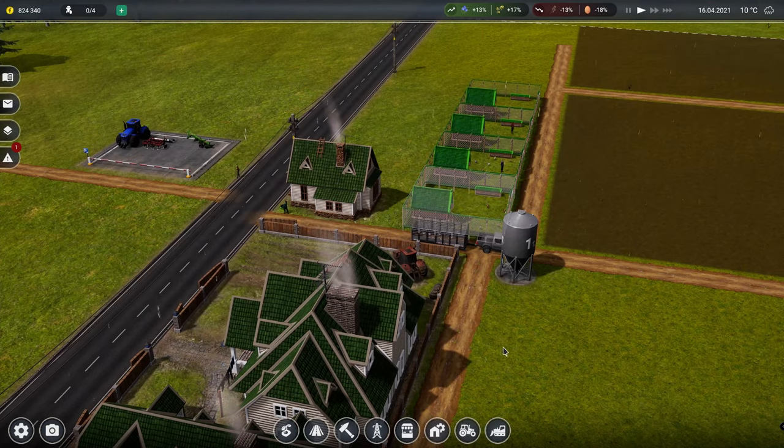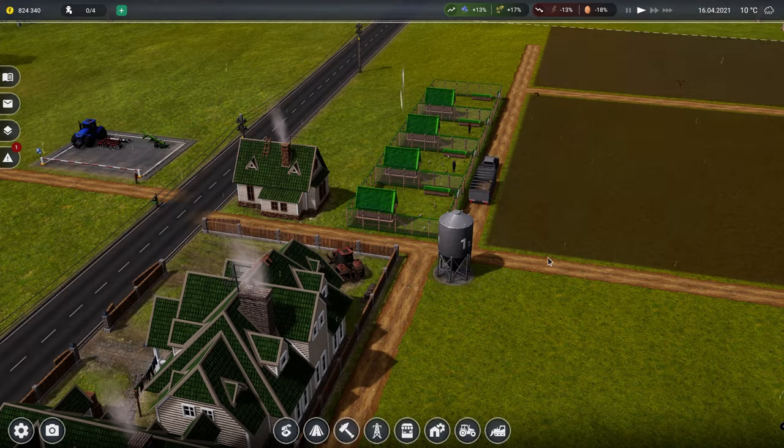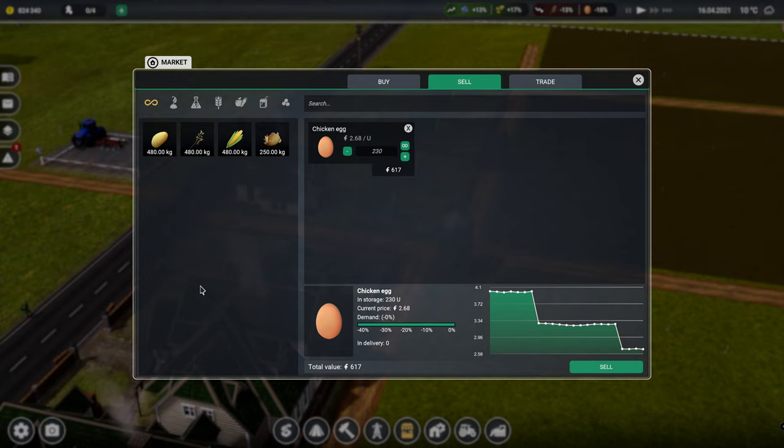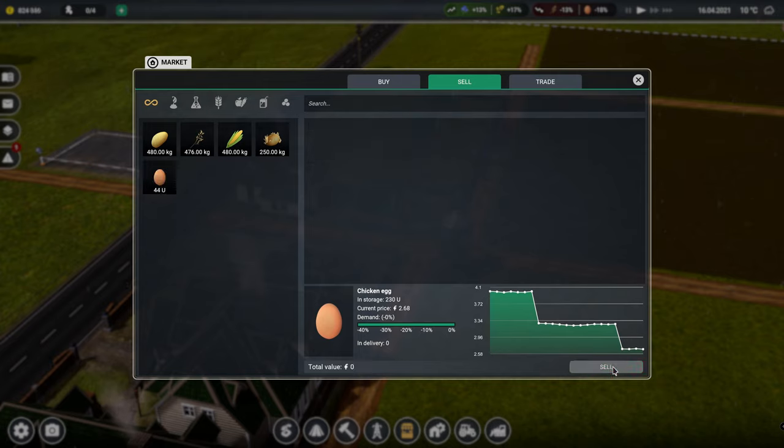So we're already bringing some eggs in. We can sell these eggs - I think that means we've got 230 of them. We're going to sell them for 617 farm bucks. At the minute, as you can see, the price of eggs is actually rock bottom - it was about 4, now it's about 2.68, which is not great. Let's sell them anyway, bring in some money for us.